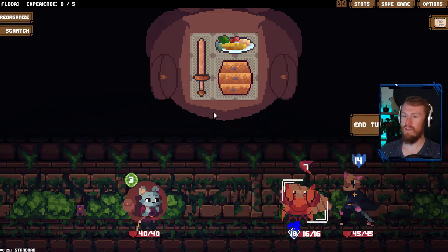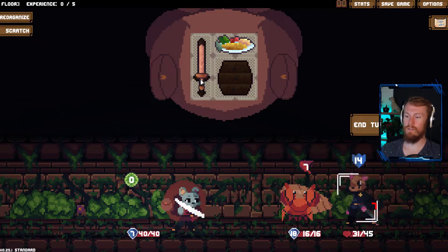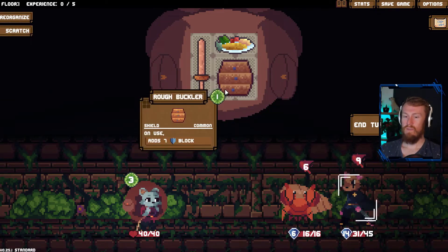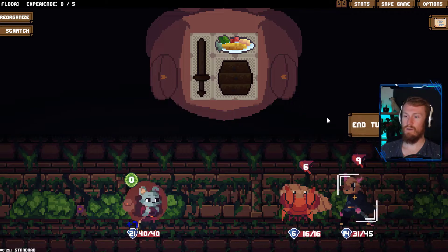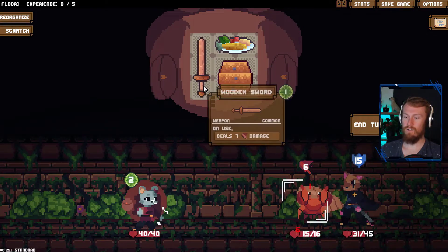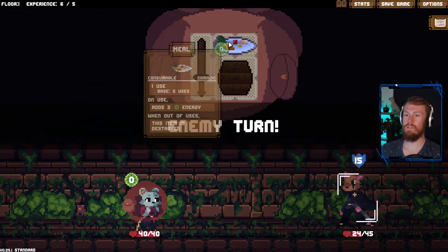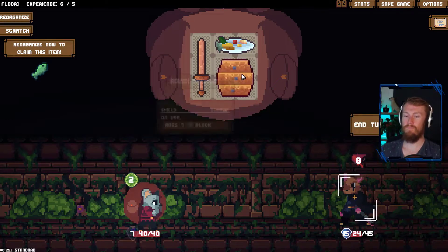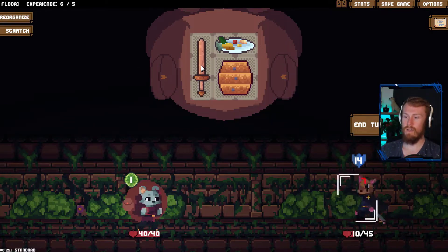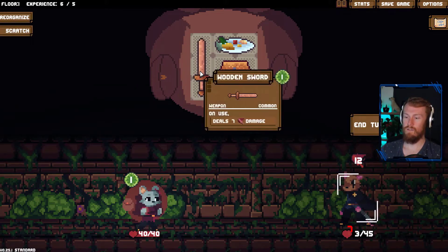We're going to try the Bramble again. If we get the same event, we know what to do — we take out the floor first and then we get our revenge on those nasty enemies. We have a couple of question marks, there's a chance. Put up a little bit of block, get some damage dealt. One, two — we'll just put up the block here, why not? You're both attacking, so that way we can just focus purely on you.